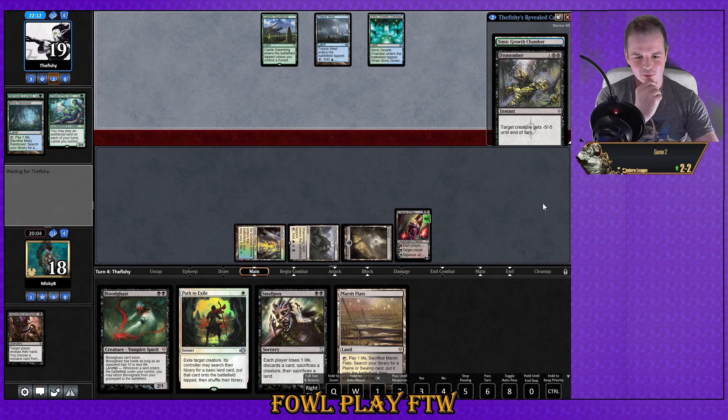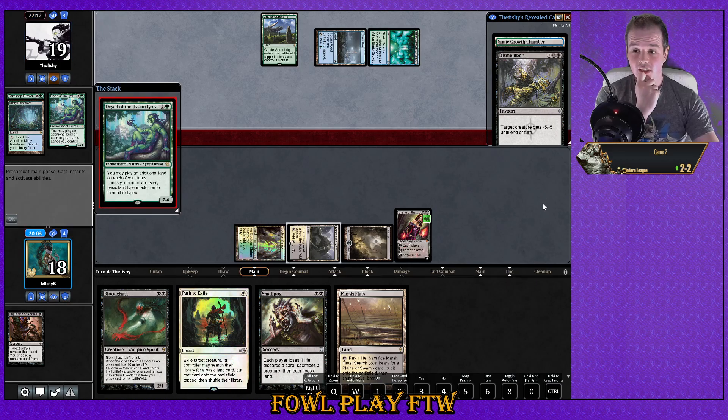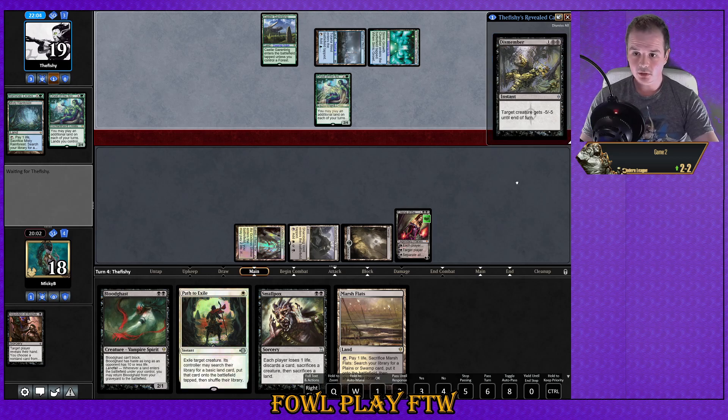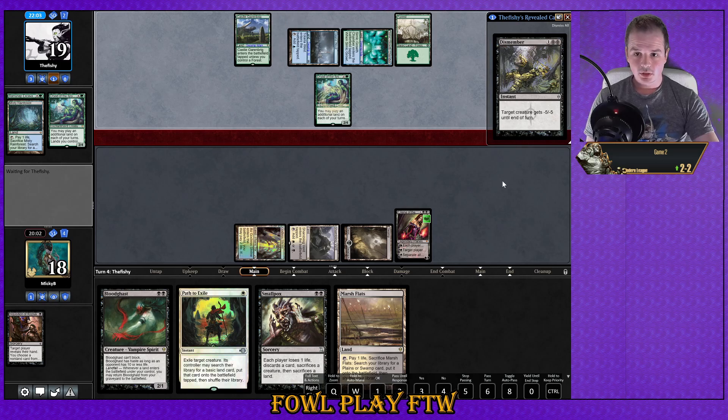We're going to have Liliana and Smallpox going at him. We might actually end up losing our Path if we want to do everything next turn. Another Dryad of Ilysian Grove — does he play the Forest? Growth Chamber is out of hand currently. He does play the Forest. Sunalesnia Sanctuary bouncing Tolaria West.